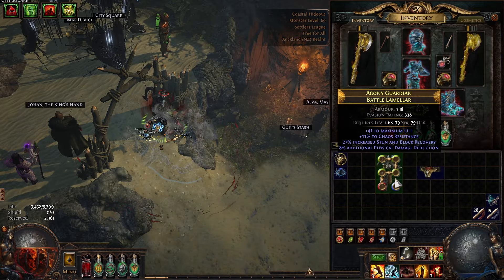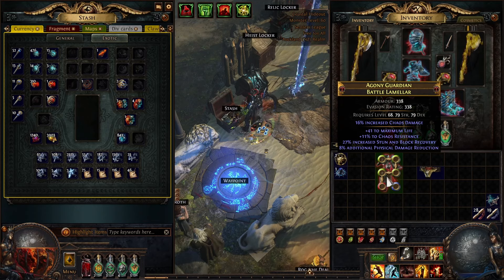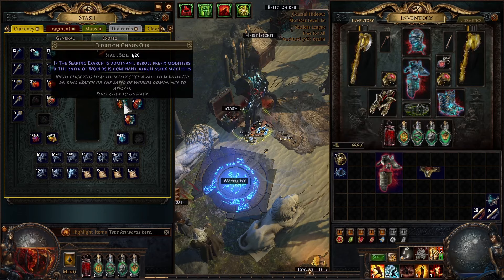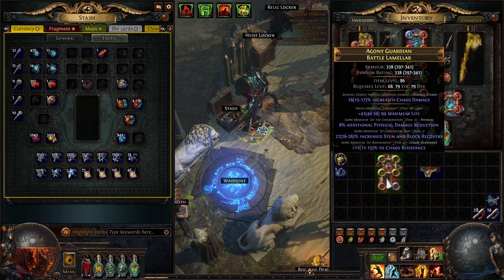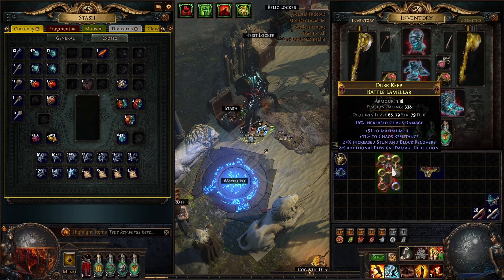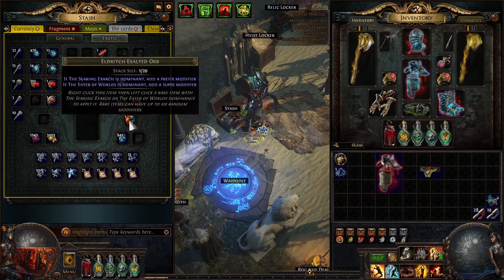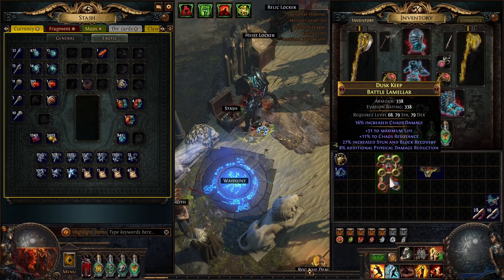The way you work on your prefixes — you put one Exarch influence on it, which makes it Exarch dominant, and then you spam Eldritch chaos orbs, which will re-roll the prefixes. At the moment the prefixes are maximum life. Let's say I use this — it rolled better maximum life, so I've got an extra 10 more, which is a huge upgrade, T10 life from T11. You have like a 1 in 90 chance to hit two T2 defensive modifiers like plus armor and percent armor, so it's a pretty low chance.